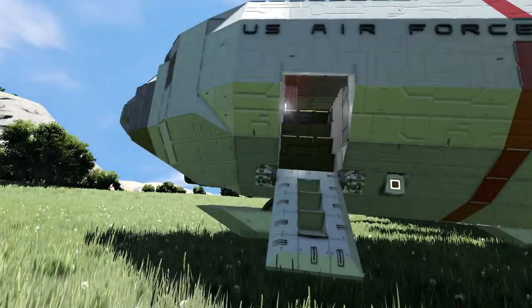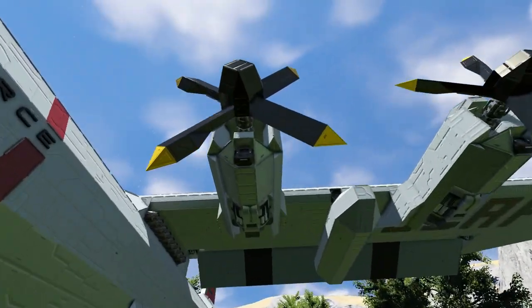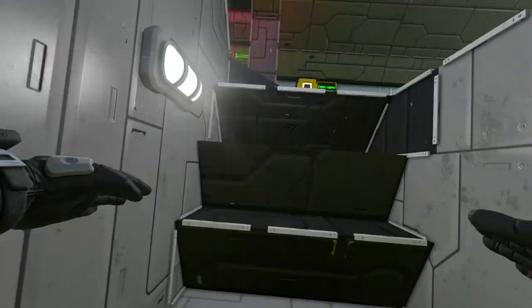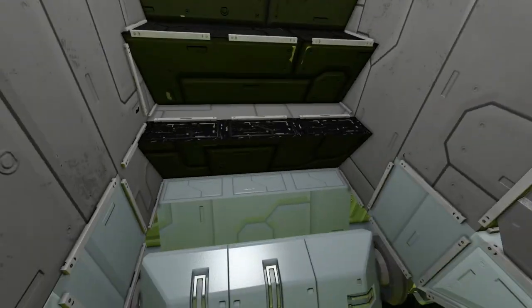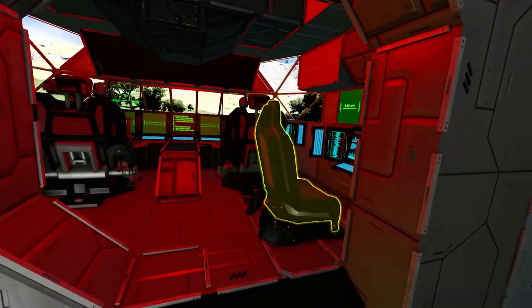Here we are at the left-hand entrance to the aircraft. As you can see we've got two engines on the side which are actually on rotors, which doesn't look particularly safe, but we'll figure that out later. I must admit these stairs don't work perfectly, but with a little bit of effort you can get up them.